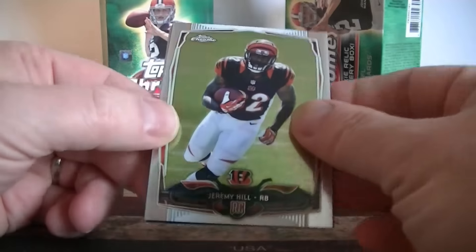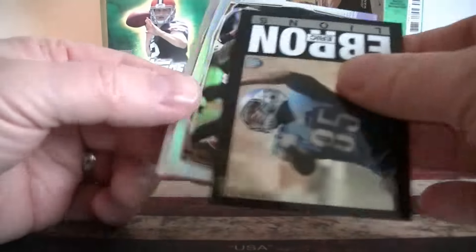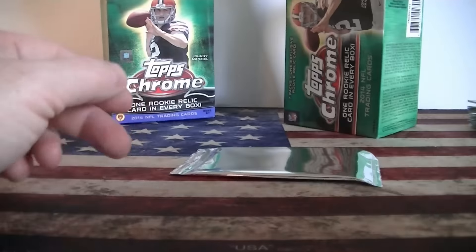There we go — my PC guy, Jeremy Hill! Ebron rookie throwback, and a Jordan Cameron refractor, and Brandon Marshall.